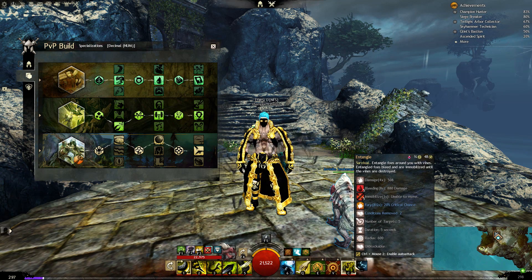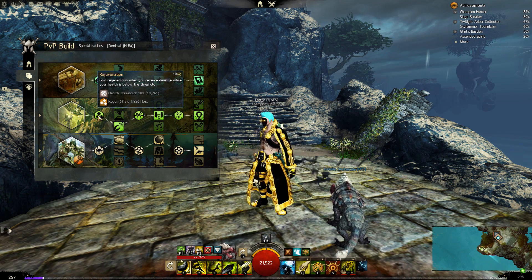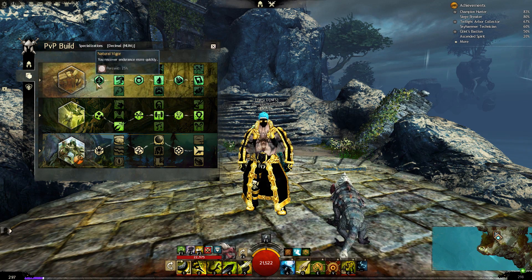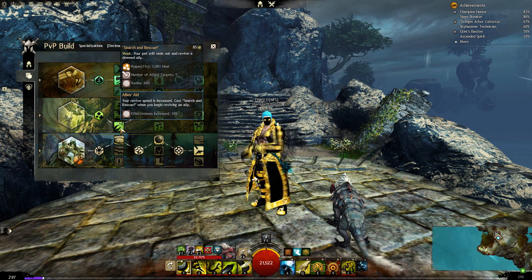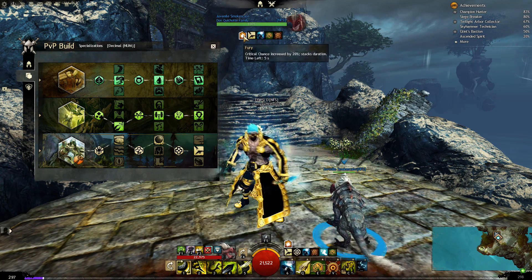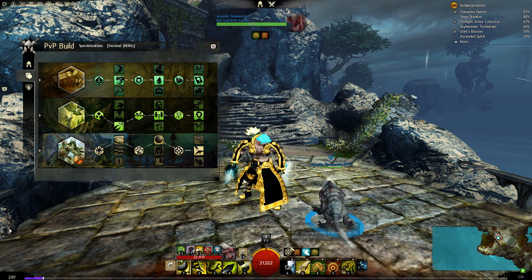The third skill — the elite — can be replaced, which I'll talk about later. In Nature Magic: gain Regeneration when you receive damage while below the HP threshold. This means we can have almost permanent Regeneration. Shout 'Search and Rescue' lets you double-rez and you raze 10% faster, plus you get 11 seconds of Regeneration when you start rezzing — not only for yourself but for allies too. Fortifying Bond: when you gain a boon it's shared with your pet, so Fury and Troll Unguent effects go to your pet as well.